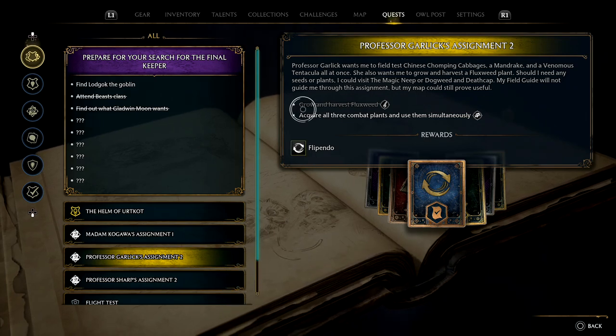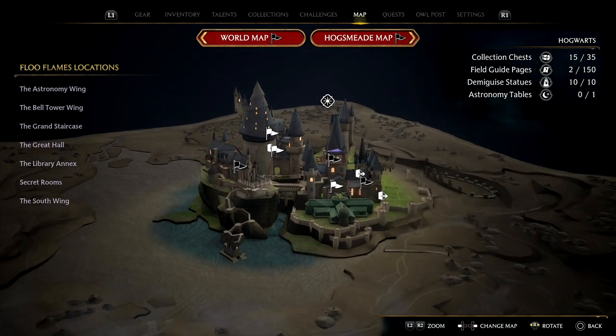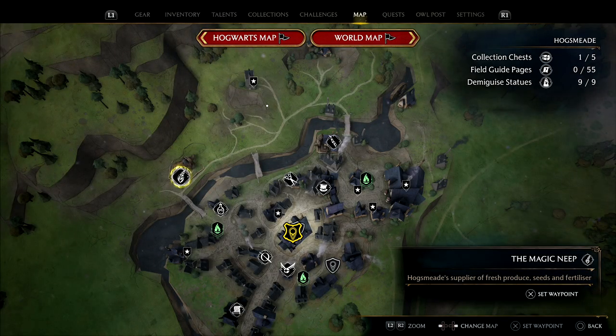Pretty cool, actually. Grow and harvest fluxweed should be self-explanatory. The person that sells the seeds for that is in Hogsmeade — that's the dude you get sent to right at the very beginning. I can't remember his name, but he lives over here with this corn symbol. Just go and buy the seeds and you can grow and harvest it.